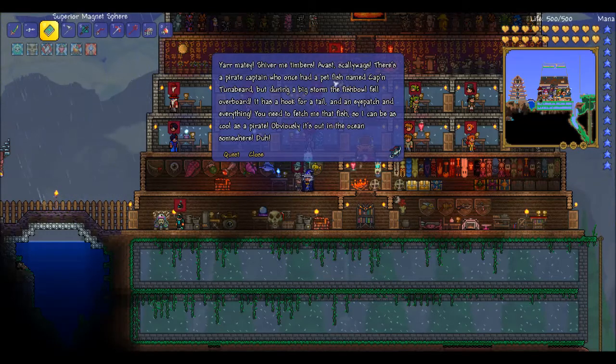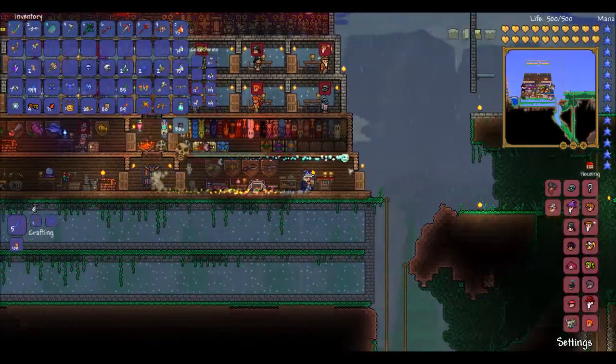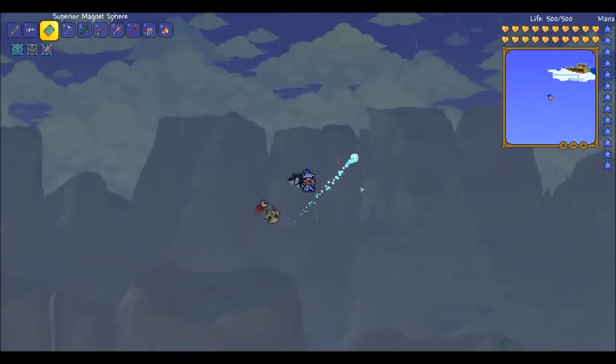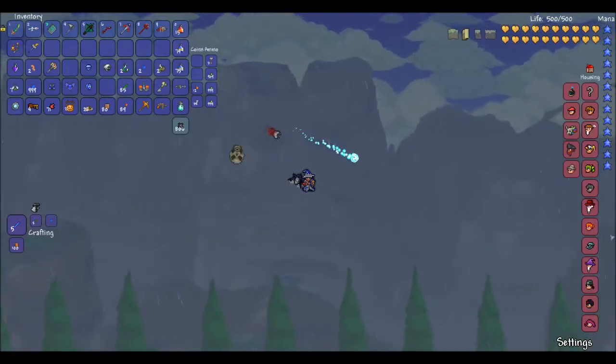There's a pirate captain who once had a pet fish named Cap'n Tuna Beard. But during a big storm, the fishbowl fell overboard. It has a hook for a tail and an eyepatch and everything. You need to fetch me that fish so I can be as cool as a pirate. Obviously it's out in the ocean somewhere. And that's called Cap'n Tuna Beard. Okay, let's go to the right — we haven't been to this ocean in a long time.